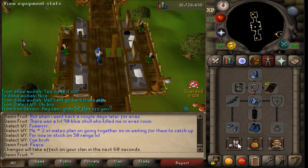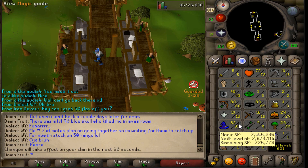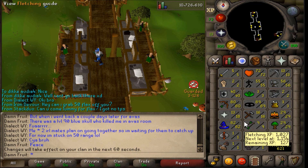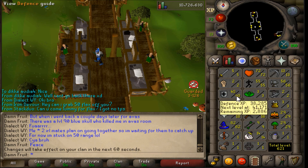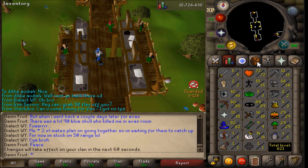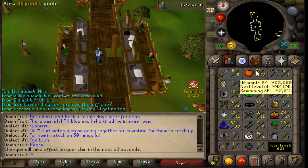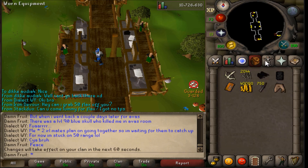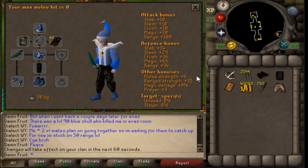Here I am at the bank — I wanted to show you my gear because I will be PKing later tonight. That's why I got up to 80 range, and I have 82 magic. Prayer is still a little lacking but I'll be getting that up soon, as well as defense. I'm also saving up for 75 HP — I want that insurance. I don't want to be dying with 80 range and 82 mage and not be able to protect either one.